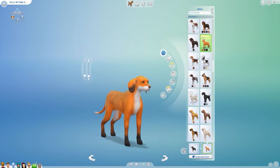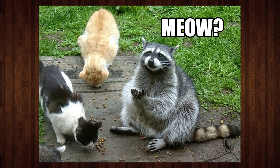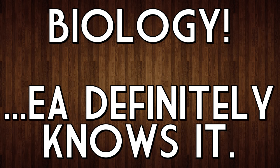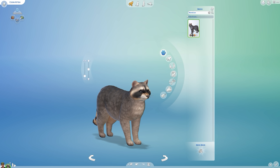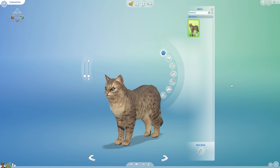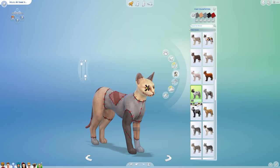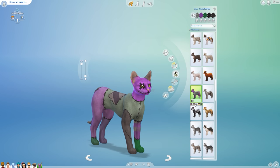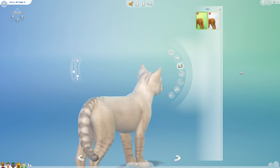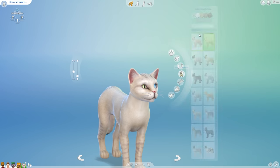Foxes and dogs I can somewhat believe since there have been canid hybrids reported, but domestic cats and raccoons? Biology — EA definitely knows it. And don't even bother bringing up the Maine Coon Cat; despite the suggestive name it did not descend from raccoons. I'm mostly joking here anyway because I think this kind of open-ended absurdity is what makes The Sims games great.